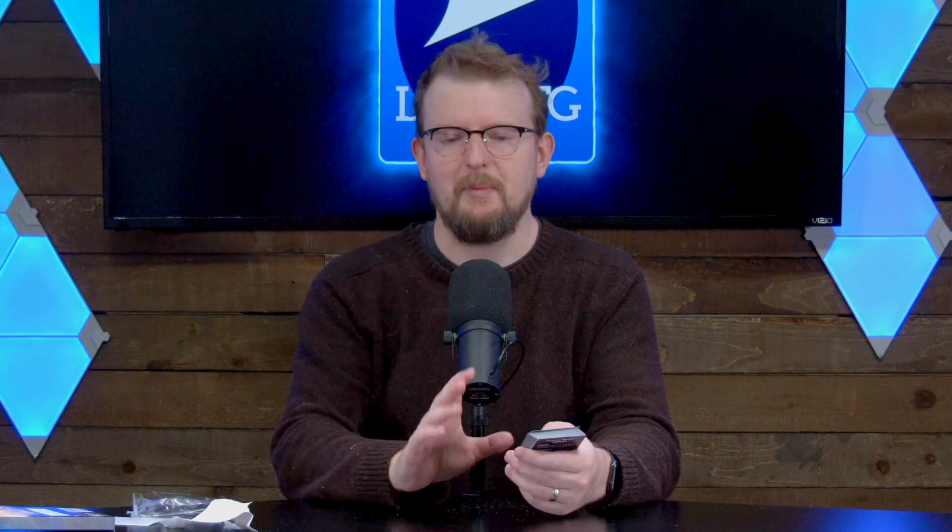So, theme booster blue — I know that means they're all going to be blue cards. It says 33 to 34 uncommon and commons and I don't know what that breakdown is, but I guess we're going to find out. I'm going to go through them fairly quickly, by the way, because there's 34 of them and I don't want to be doing this one all afternoon.